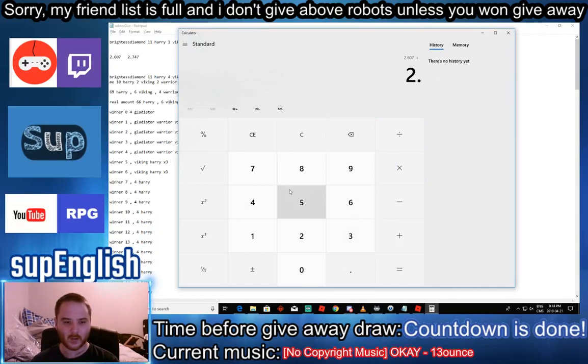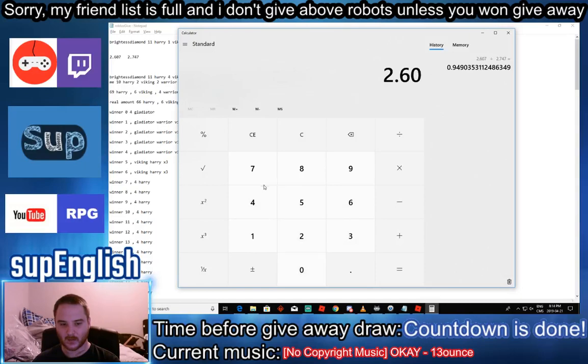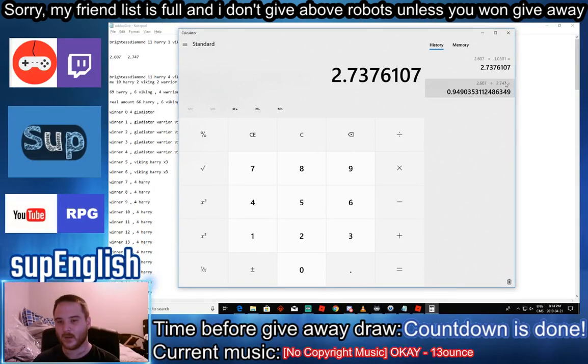To calculate the percentage increase — it's roughly 5.1% increase. If I do 2.607 times 1.051, that gives 2.740, which is pretty much similar to the 2.747 we got. So it's roughly a 5.1% increase in gold with those four pets.